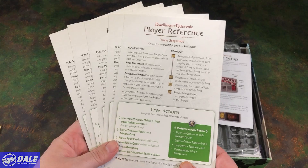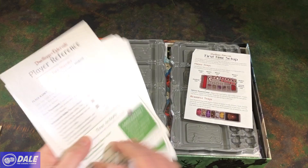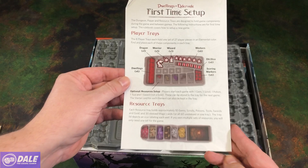We've got player reference cards — five of those — going over the turn sequence, free actions, and then on the back, going over battle and scoring. Nice to hand those out to each of the players. And then there's a first-time setup guide showing us how to put everything in our trays.